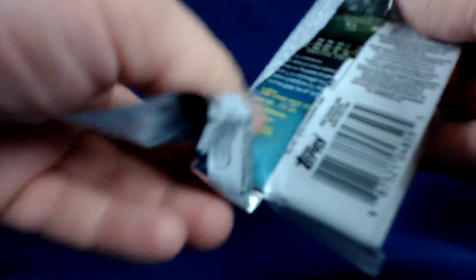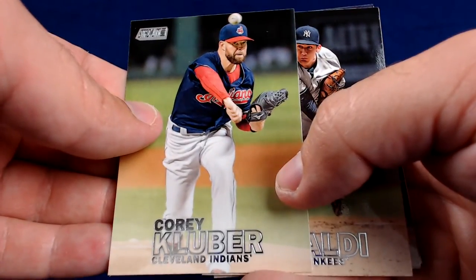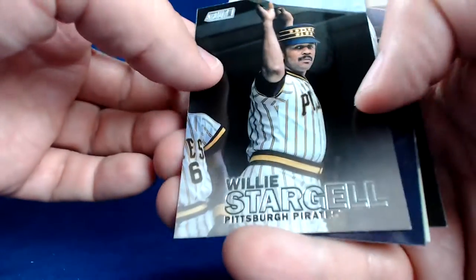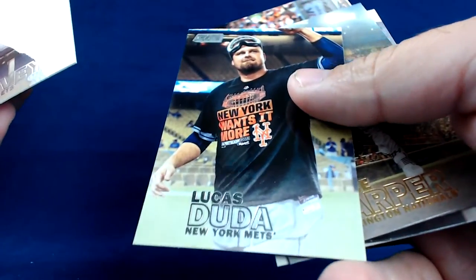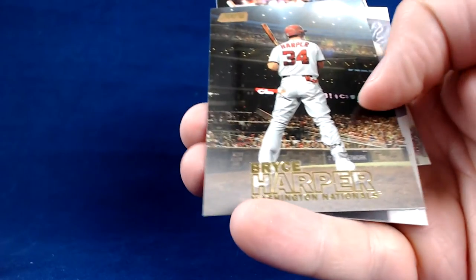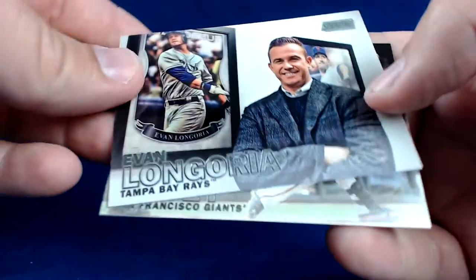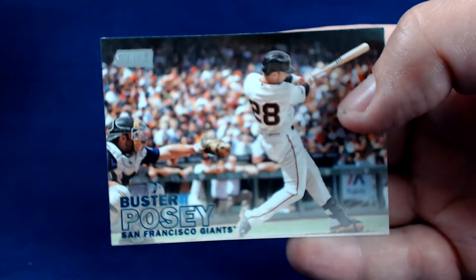Honestly, at this point Stadium Club may be my favorite product of the year. I love the Topps Base product as well this year. But the stuff I've opened, there's a lot of nice stuff. I wasn't a fan of Heritage this year, but Archives — really nice, of course. We've got a Willie Stargell — pretty cool. We've got Matt Harvey. We've got Lucas Duda gold parallel. Bryce Harper — certainly a nice parallel. We've got Evan Longoria. And Buster Posey — nice Buster Posey, shout out to Nate.